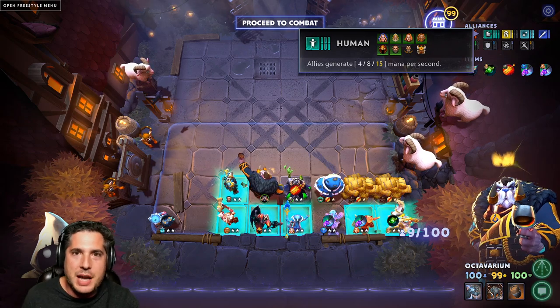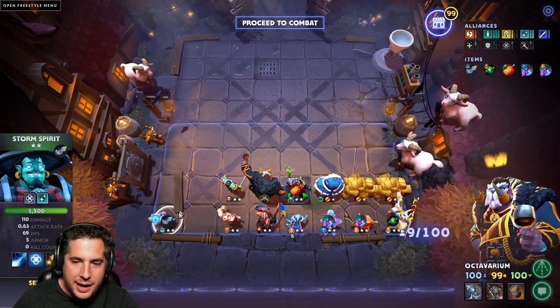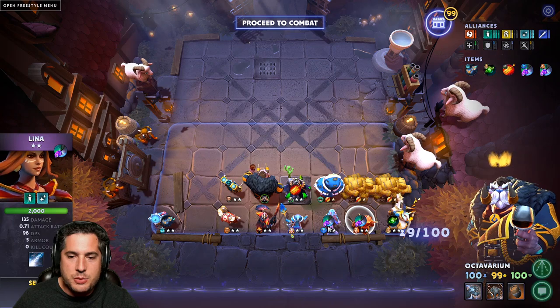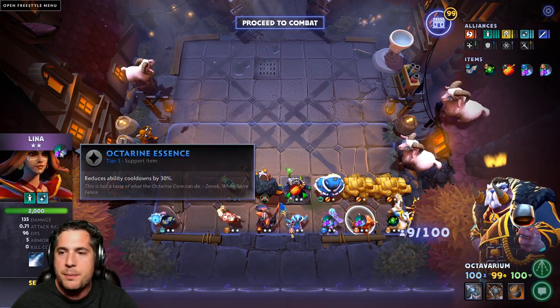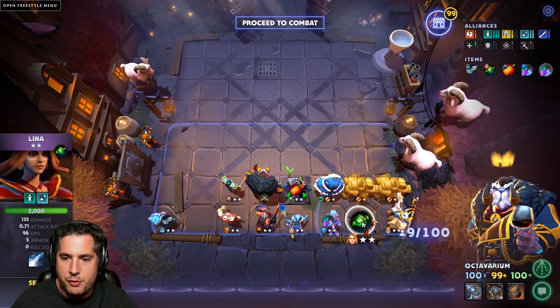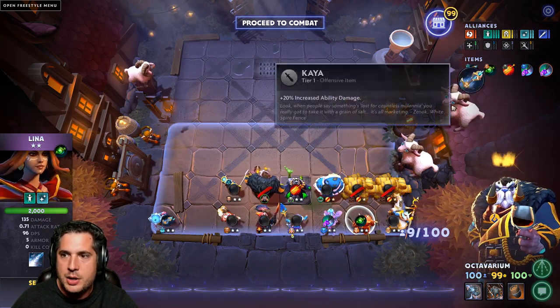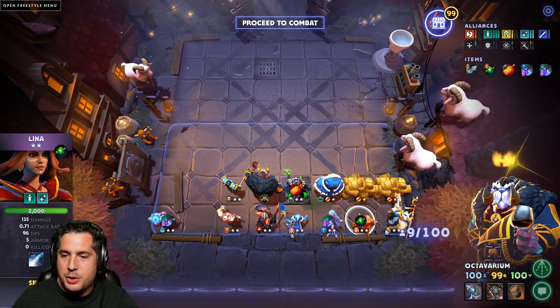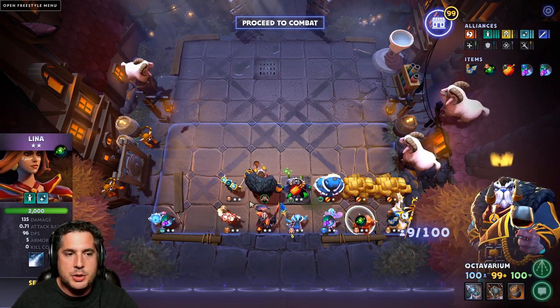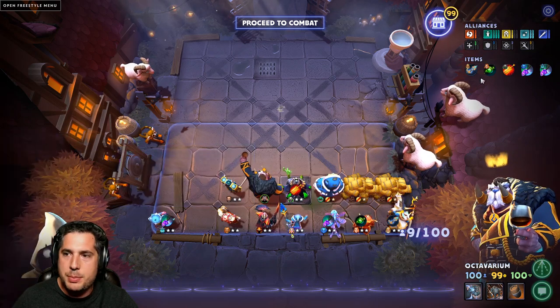You want to amplify their damage dealing capability. You take Kaya, you take Octarines whenever possible. Let Lina just completely delete people. You could even run Refresher on Lina and that's totally fine as well. You could switch these items around — you could put Kaya on Keeper of the Light, put Refresher on Lina, and just watch people get deleted.